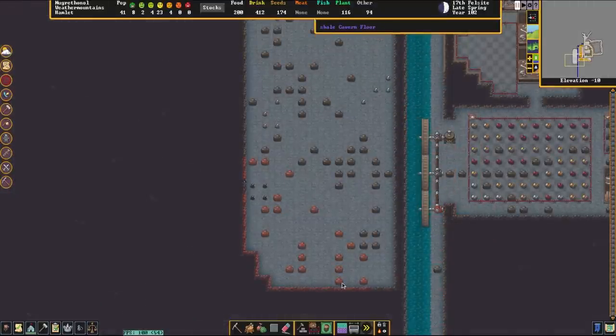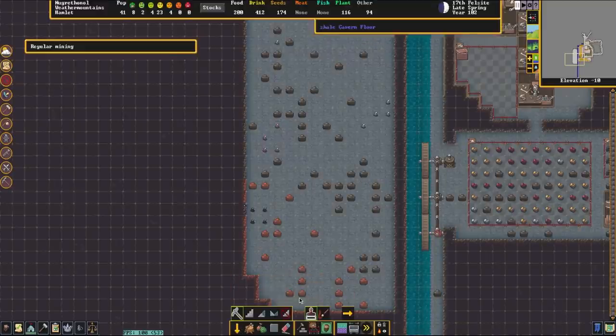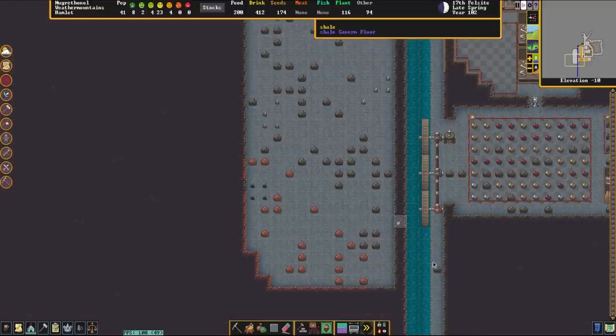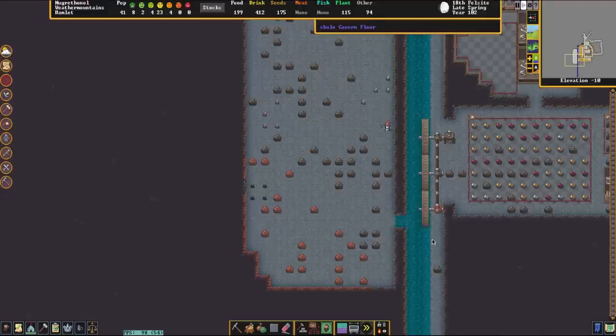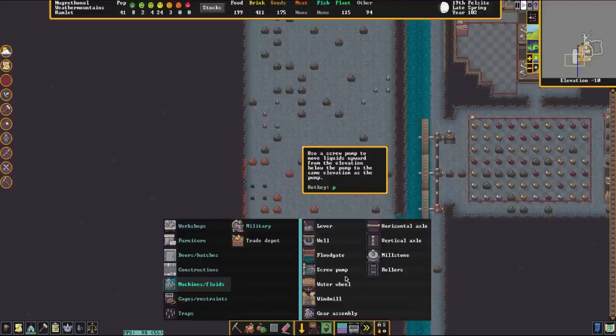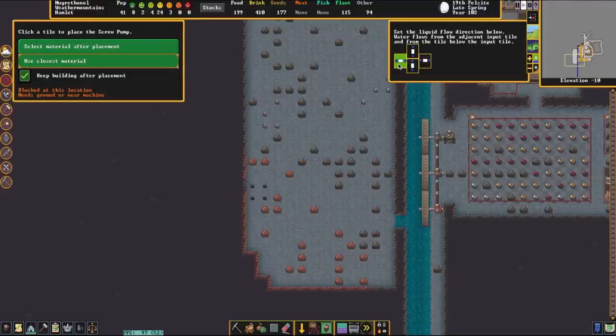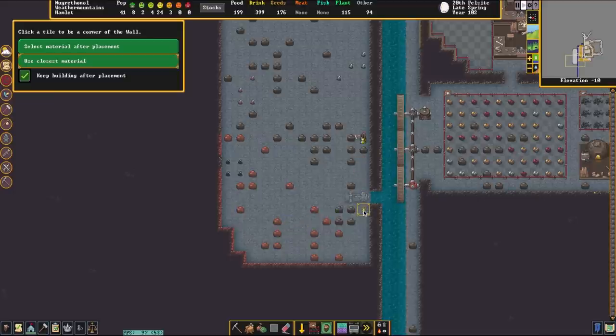Now that the dwarves are done digging out this little area, something you need to know is if you are going to do underground farming, do not — and I repeat — do not smooth the ground, because it will stop stuff from being able to grow. What we're going to do is channel one tile in this way, removing this wall and going one layer down to give us a little nook. The water has now flowed in from our artificial river underground. We go to machines and fluids, grab this screw pump, and set it to go to the right. This little screw pump is going to sit right next to the water.